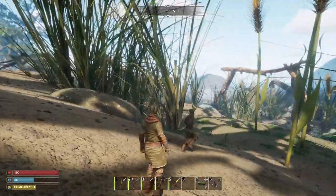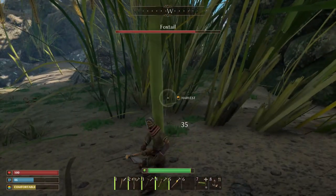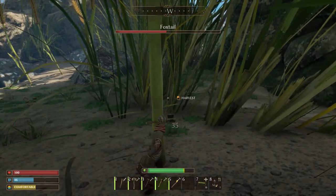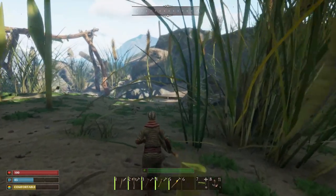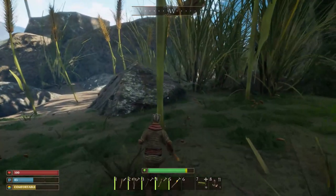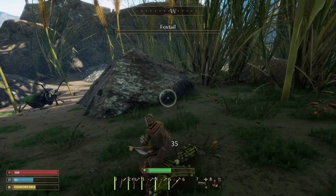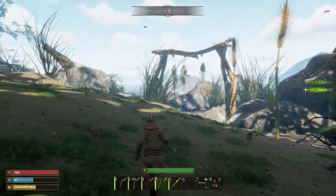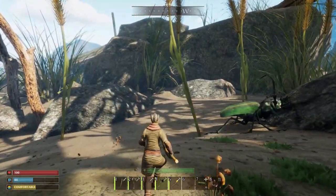Now these are foxtails, and they're really cool. You can use them with a crude hatchet and you get seeds and fiber. We're running out of fiber, so it's good to collect these — and we're going to need a lot of seeds. Here comes that guy. I'm glad we're playing in peaceful mode because they don't come and just obliterate us.